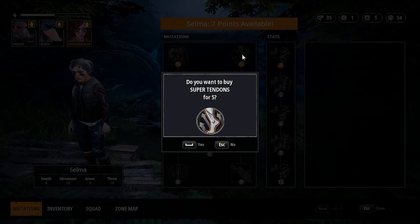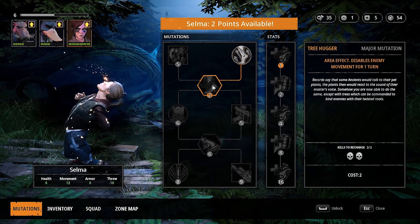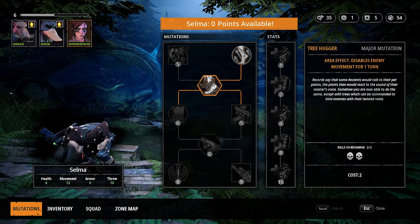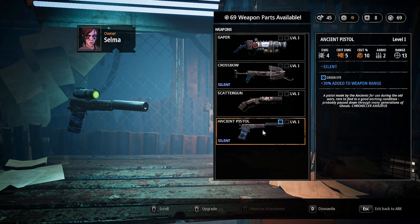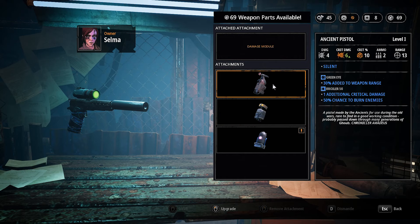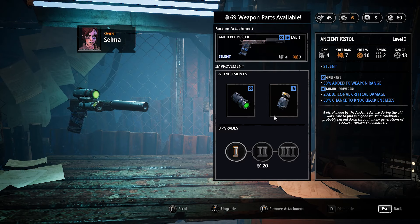The game has plenty of RPG elements like XP, loot, a skill tree, upgrading your weapons or dismantling them for resources — all kinds of RPG stuff. The combat system is tactical and turn-based like XCOM's, and it works very well in Mutant Year Zero.